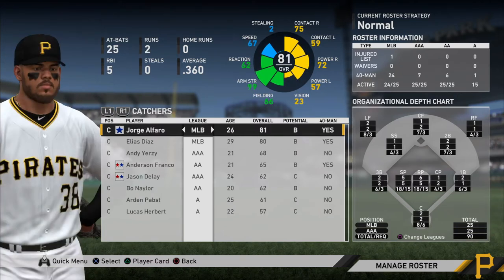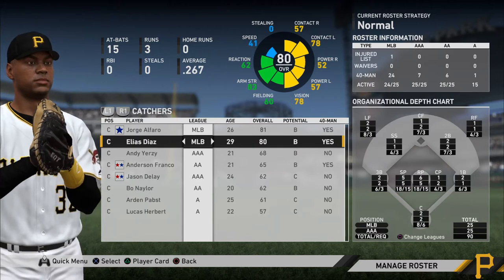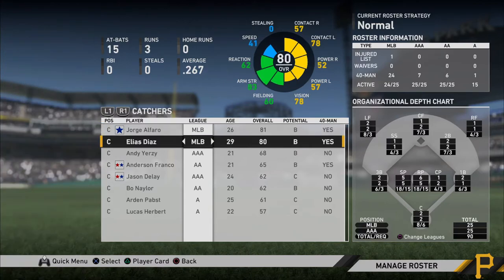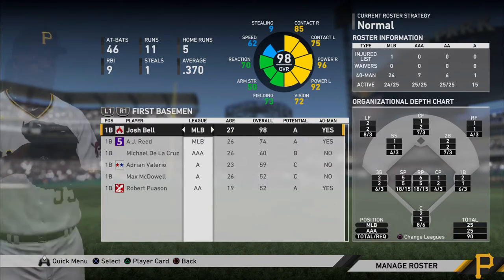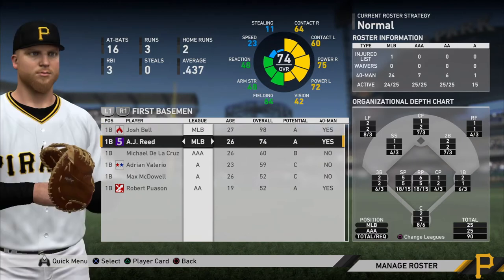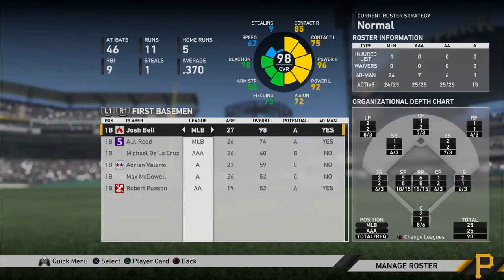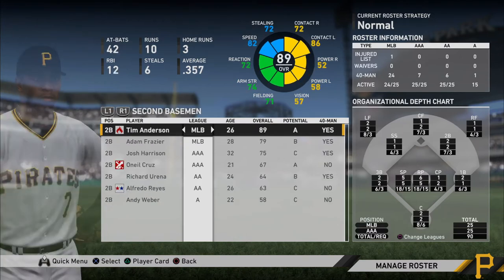We can go by position. Jorge Alfaro is my righty catcher who goes against right-handed pitchers — he has 72 power in that respect, and 57 if he ever has to play against lefties. Elias Diaz plays against lefties and has 57 power in that regard, so you know you'll be able to hit home runs occasionally with both of these guys. And then my first basemen — AJ Reid above 70 in both categories, Josh Bell above 90 in both categories.